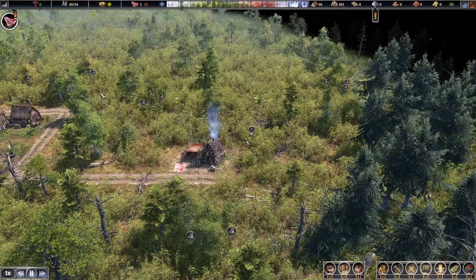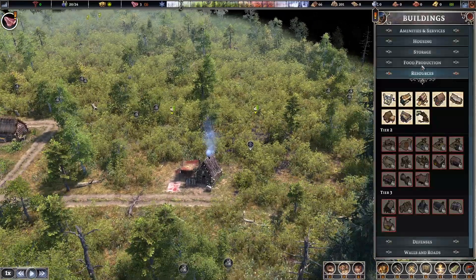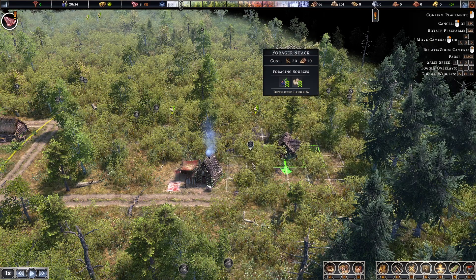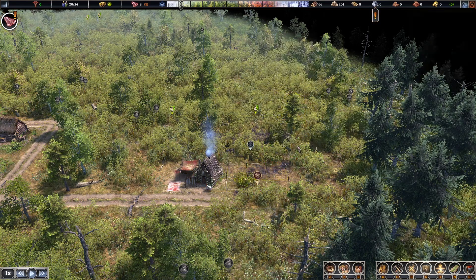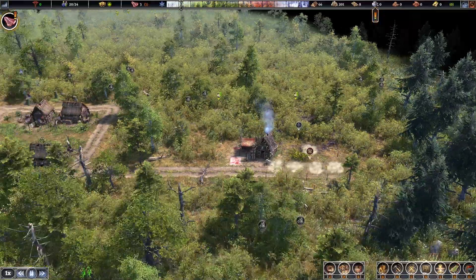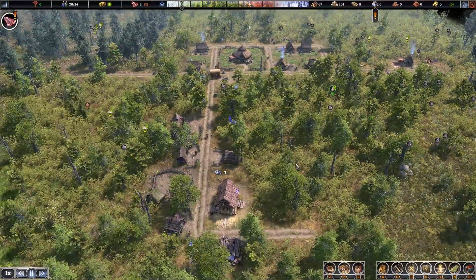Must have switched off the berries, but it might actually be a good idea to get another forager shack up this end - just so we can get the berries and the eggs that are up this way.